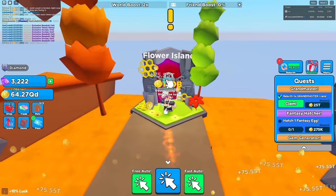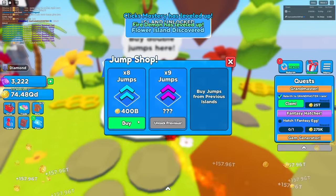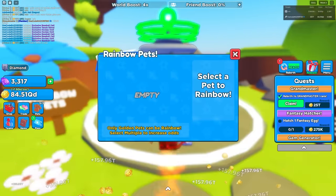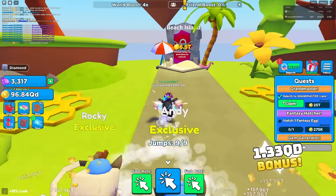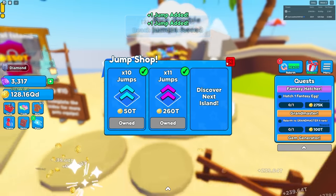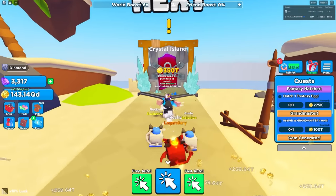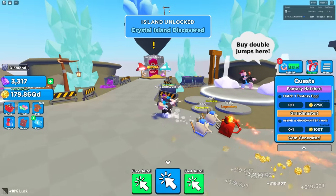I'm just going to unlock all these worlds - buy all the jumps. There are rainbow and golden upgrades for pets but I don't need that right now. Let's go to the next world - let's just beat this game. I don't know how many worlds there are. We're in the beach world now, unlock all the jumps. Crystal island here - the worlds only cost trillions so I can only imagine how many worlds there are.